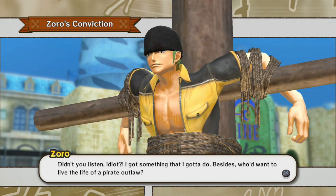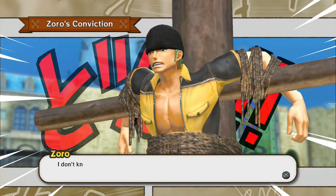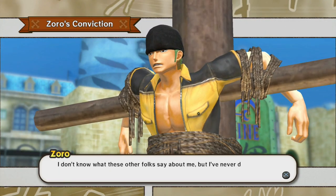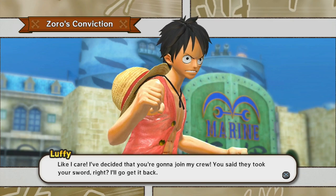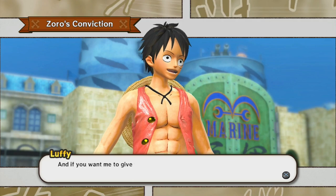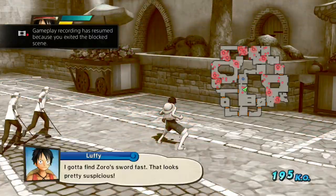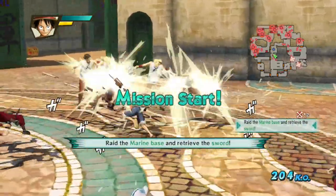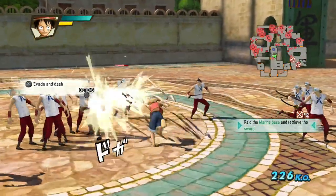In the English version they got him off a cross and just made it a pole, because apparently just the shape of a cross was too religious for 4Kids. The sword's probably at the entire other end of the map. Luffy, you just don't listen to anyone. One thing I love about this game — most of the taunts are just equipping stuff. For Luffy, it's his hat. Other characters have other stuff.